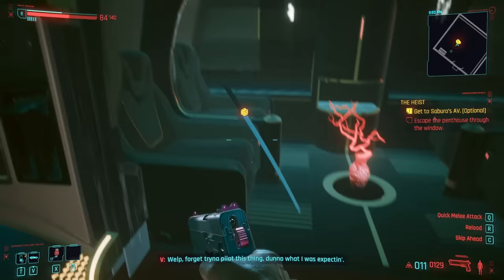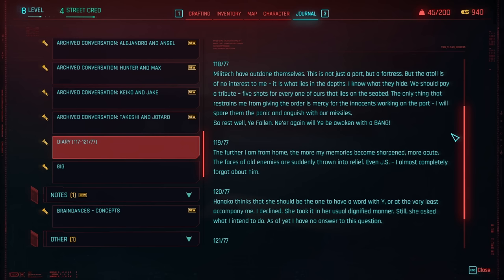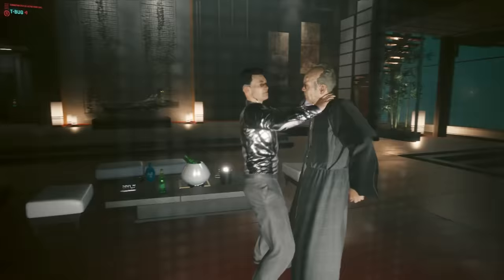But the trip is not a complete waste, because you will get Saburo's iconic katana called Satori. There is also a journal that details Saburo's plans to visit Night City to deal with his son. He even talks about nuking Night City and wiping it off the map, but Hanako encouraged him to stay his hand. The guy was a real psychopath — so I guess the apple doesn't fall far from the tree.